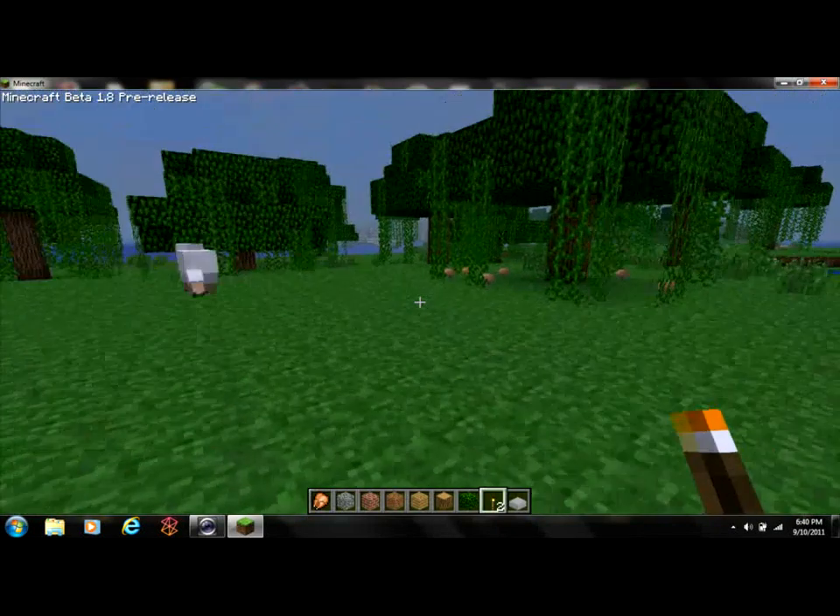Oh look at this - I forgot to tell you. A cool thing is you can see into the water now. That's cool. There's also tons of caverns and canyons kind of thing in the water. Sometimes you might find an abandoned mine inside the water - I found one once, that was the first abandoned mine I ever found.